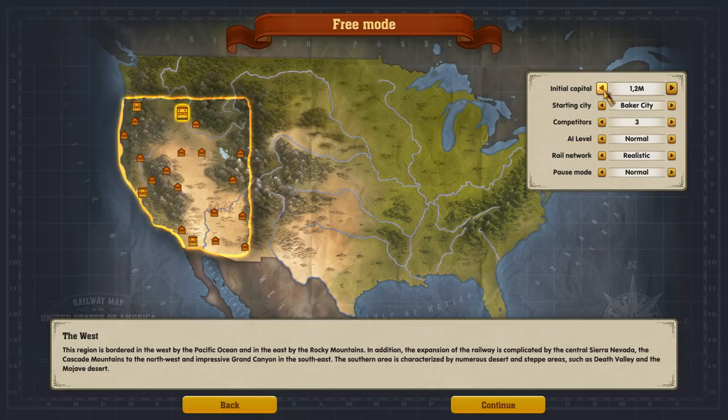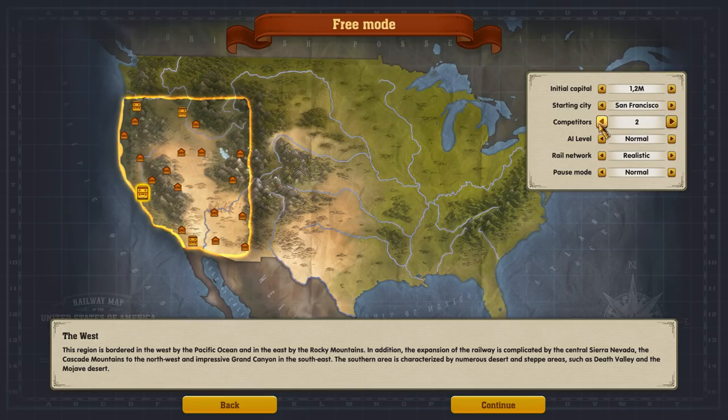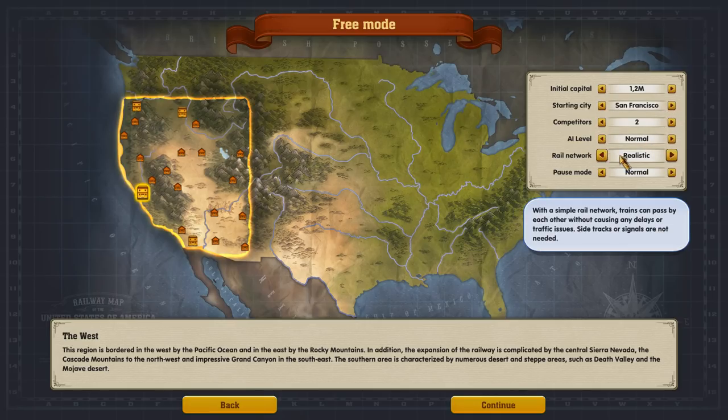We can choose how much money we're going to start with — we'll go with 1.2 million to give us a start. We can select what city we're going to begin in. The lit-up ones are the recommended bigger towns. We're going to go with San Francisco. We'll go with two competitors. Realistic mode means trains aren't ethereal — they can actually run into each other and need signals. We'll go with manual pause mode. Let's begin.